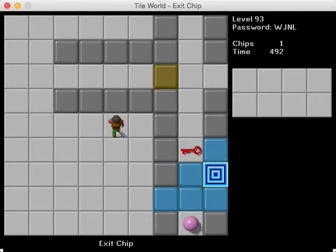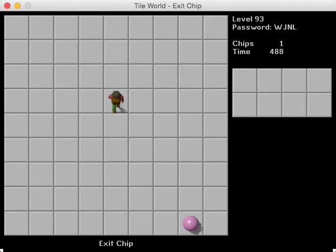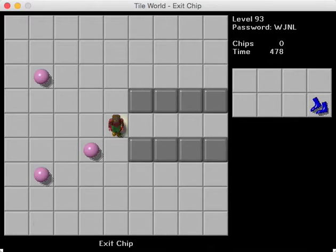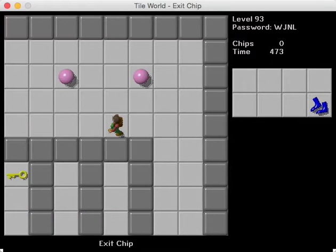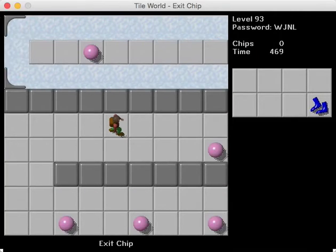So invalid tiles — the whole concept of that is based on links and what is allowed in links. The way the game works is that there are two layers for each tile: an upper layer and a lower layer. And there are two types of tiles: creature tiles, which are basically all the monsters, Chip, and blocks; and non-creature tiles, which are pretty much everything else — elements, walls, you name it.